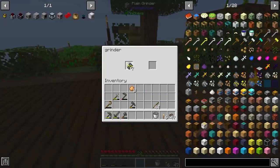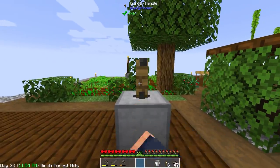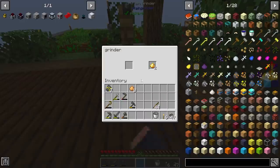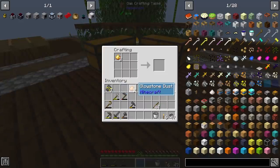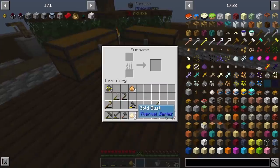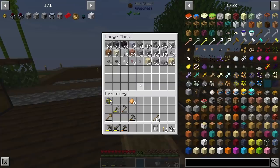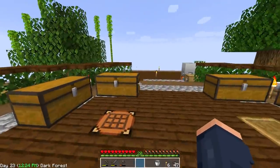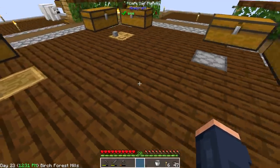One thing we definitely need to work on today is getting ourselves a better setup other than this little grinder. This is great for getting started early on, but we're going to need a little bit more than this. What I'm using it for right now is a way to get rid of most of these torches. I think we should be able to completely get rid of all of these torches with just a little bit of gold, one piece of glowstone, and some glass. What I'm going to be making is a Feral Flare Lantern.